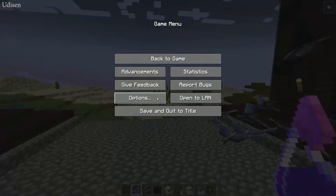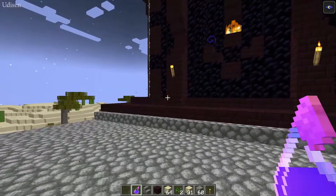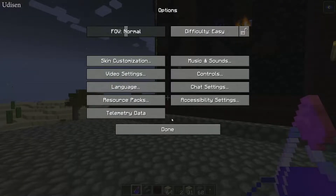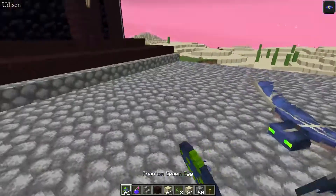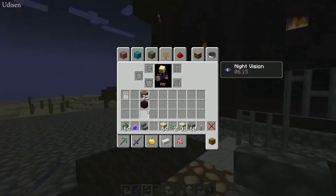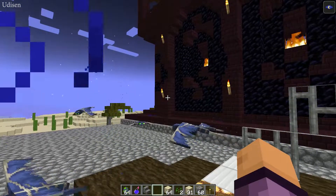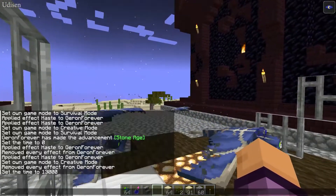Solution number one: press Escape, go to Options, and set the difficulty to Peaceful. But this is not a good solution because it destroys every mob in the world. The second option is to deactivate phantom spawning using a command.